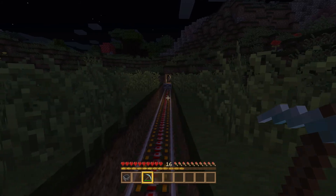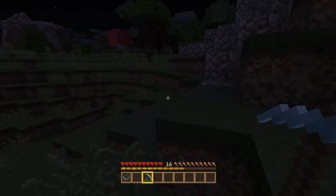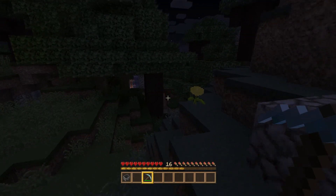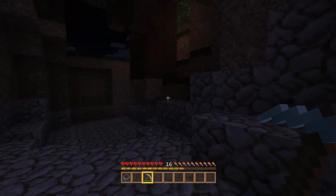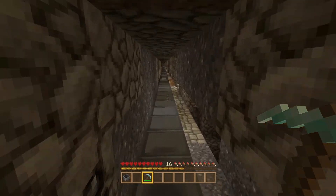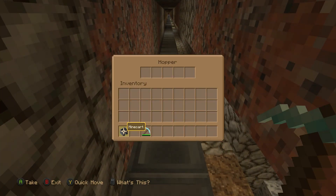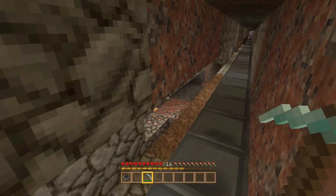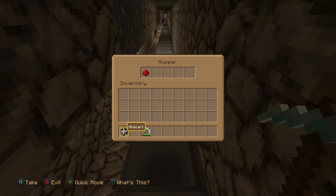Right about here, we're going to have to get off the minecart. Go further in to about right here — and there you go. It's still transporting. If I stand about right here — actually I think it's a little bit further in. If I stand about right here, all the items will transport over to my chest. As you can see, it still works.